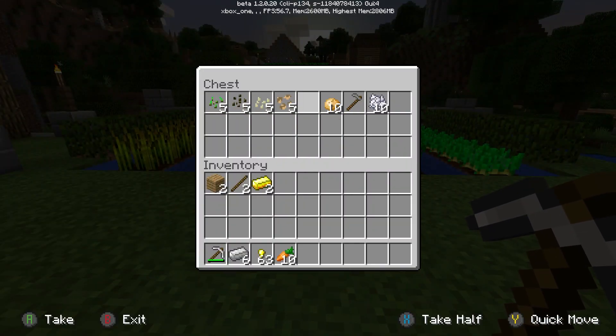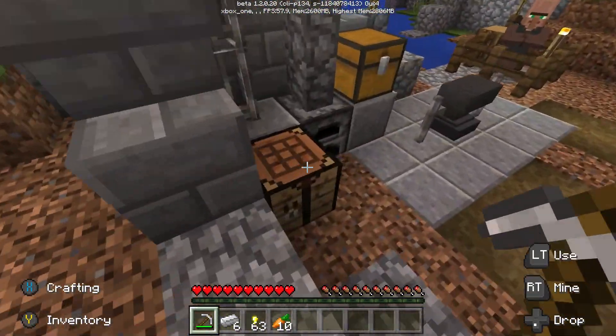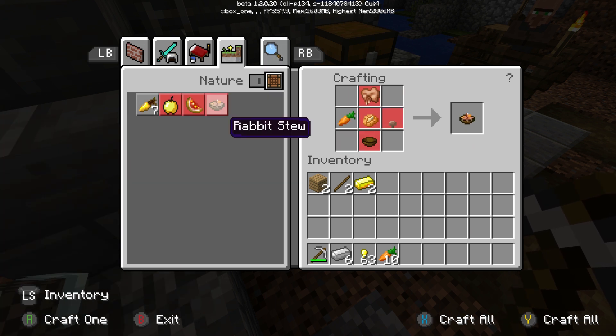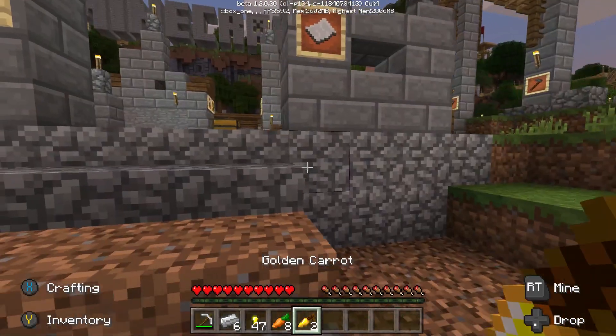We're going to the farm to get normal carrots. Then we're going to head back and make ourselves golden carrots — two golden carrots.